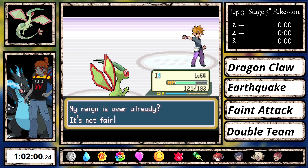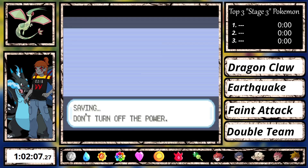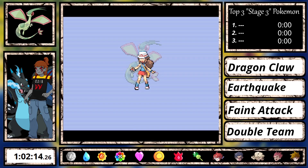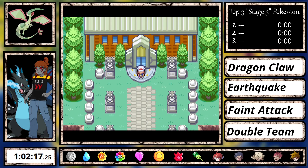Flygon was actually really good except for Lorelei, but with some extra levels and a bit of luck it can do just fine. It only needed Double Team on Lorelei, which is not bad at all. Flygon beat the game at level 64, with an in-game time of 5 hours and 26 minutes, and a real time of 1 hour, 2 minutes and 17 seconds. That's not a great time, but I'm sure with optimizations I could lower it. Let's see what Flygon does differently in Round 2.